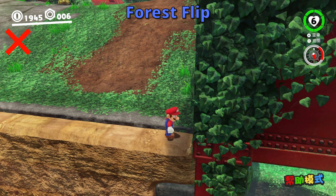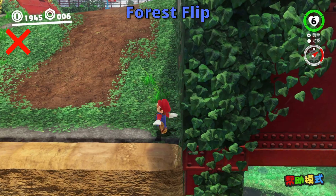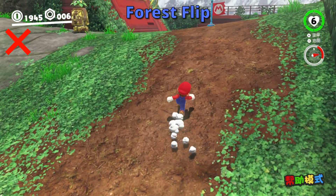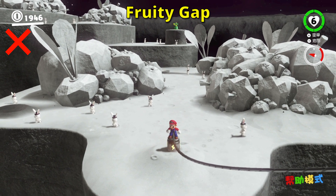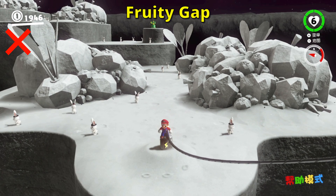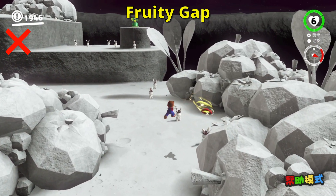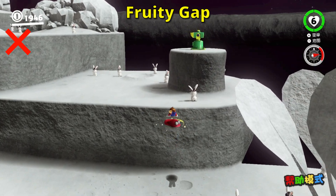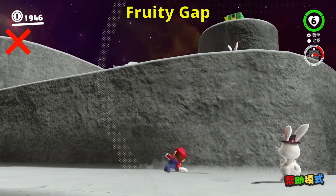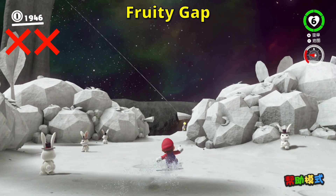Back here on Darkseid for some more moon gravity. This is a pretty far jump with some pretty precise homing cap throws. Just missed. Well, that is strike number two. Only one left before I fail.